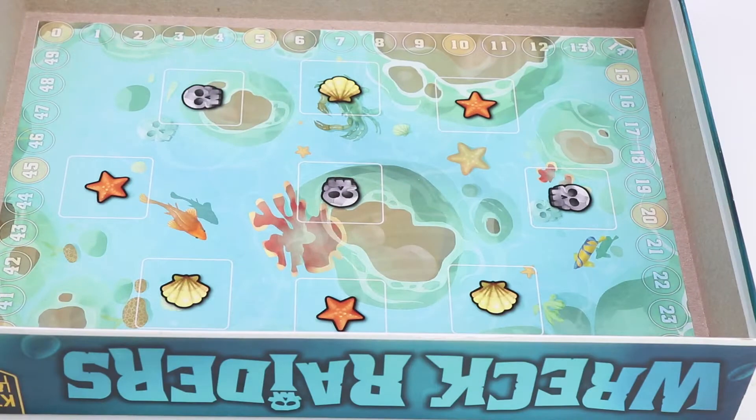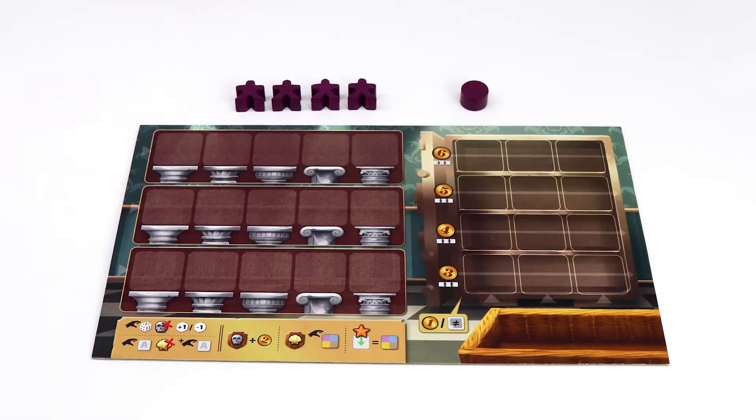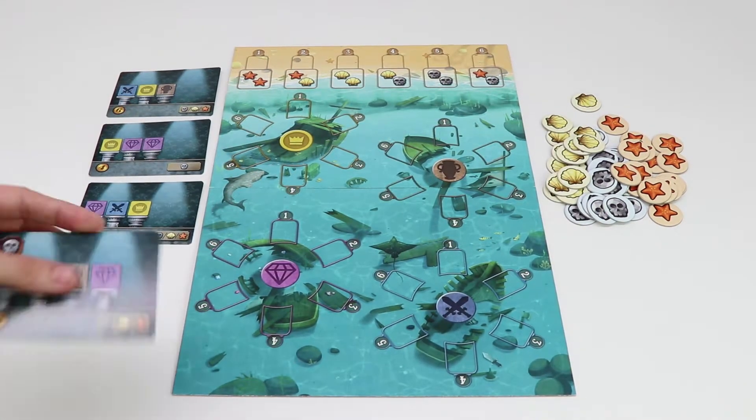To start the game, each player is given a player board, and the top of the box is placed face down on the table to form the dice pool. Each player is given a number of diver meeples depending on the player count, and one player token. Place the player board and tokens within reach of all players, then flip over four exhibit cards to create objectives that each player may work toward.